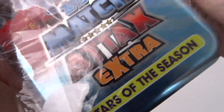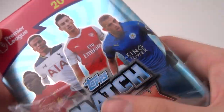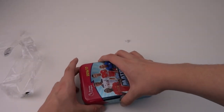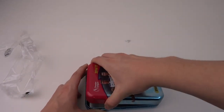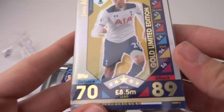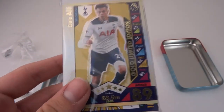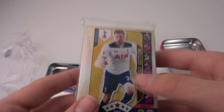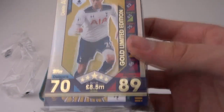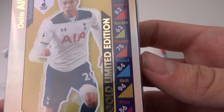If you go and buy the checklist — who's that? It's Slimani, the Leicester player. Let's open up the tin. It's Dele Alli Gold — that is decent! I've now got all three Dele Allis, which is insane. There he is, the Tottenham superstar — 89 Attack, 70 Defense, 8.5 million, 5 stars. What a card!